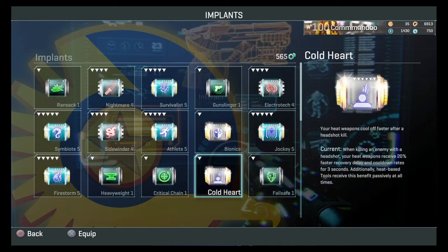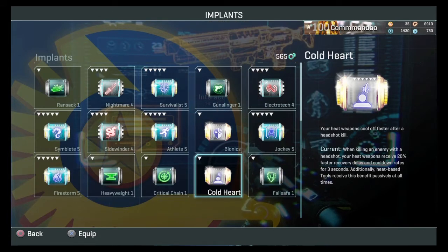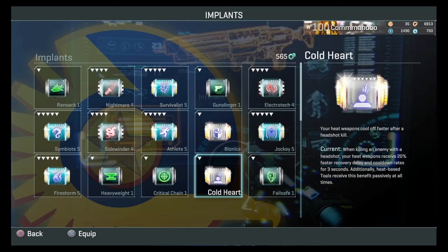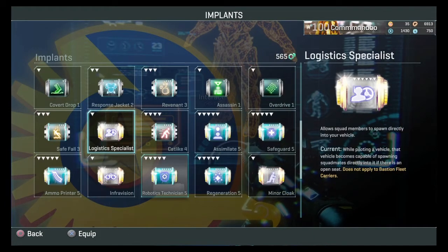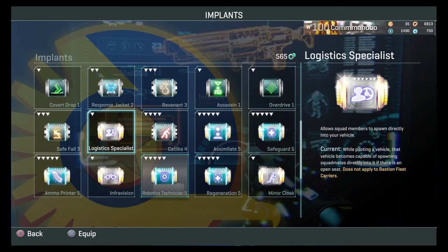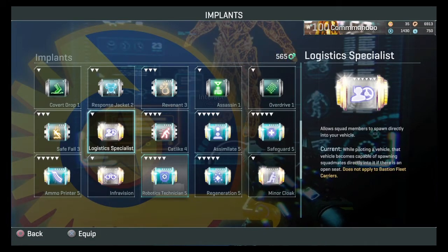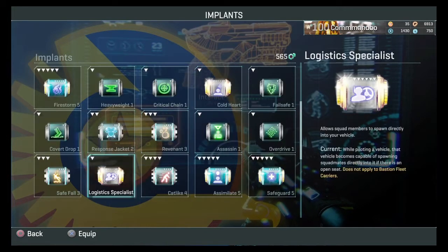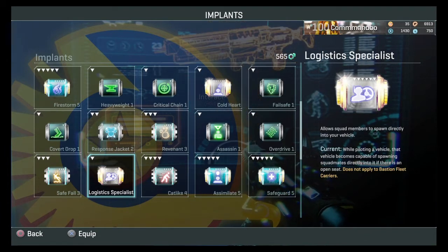Cold heart implant is mainly a VS weapon implant and only works with select weapons — it reduces the cooldown of certain weapons. You could use it on a mana turret to reduce anti-infantry cooldown, but it's a niche thing and the biggest waste of time for NC at least. Maybe VS players use it for their cooldown weapons. Logistic specialist: you use it to allow allied players to spawn into your vehicle — people can spawn straight onto you in a tank or Sunderer. It's a good implant but niche. You could spawn someone in and then jump out and change implants.